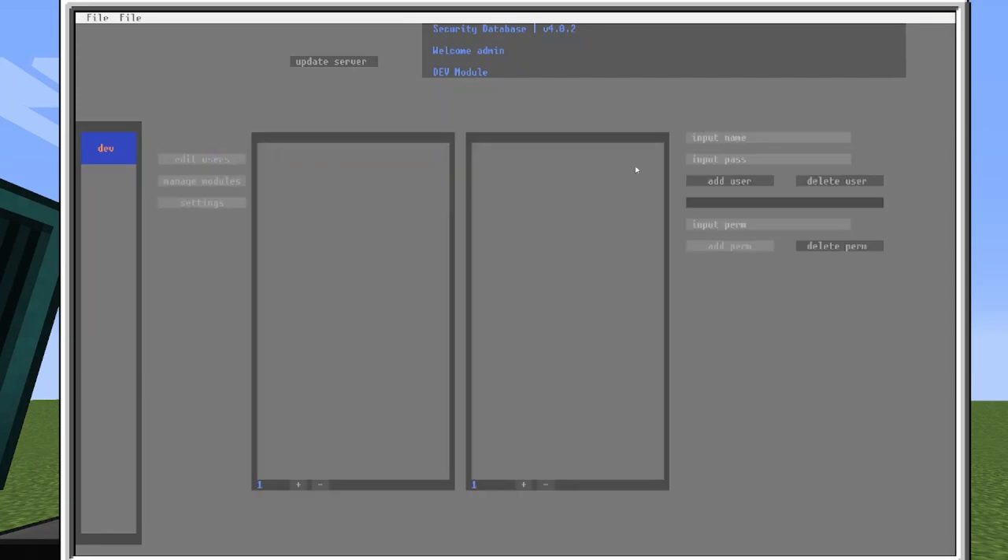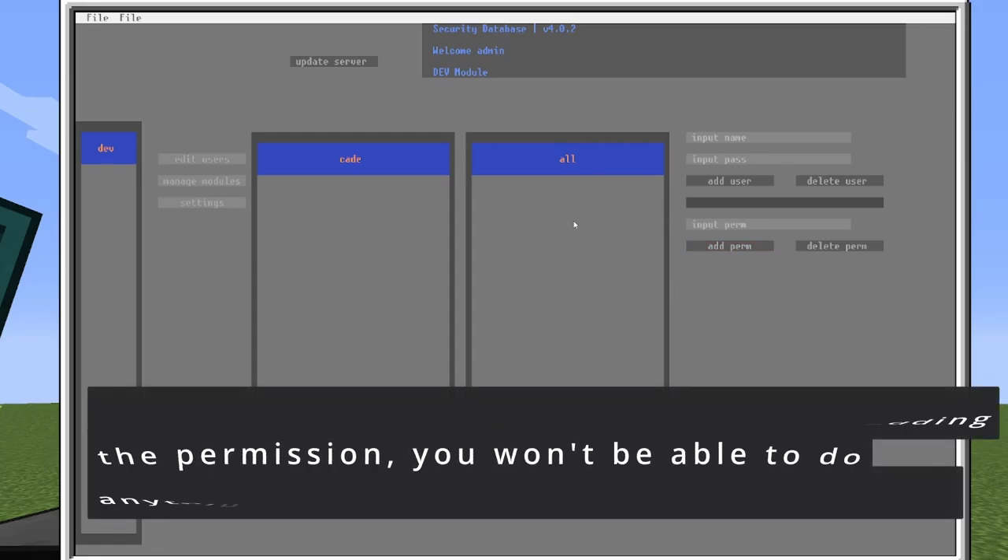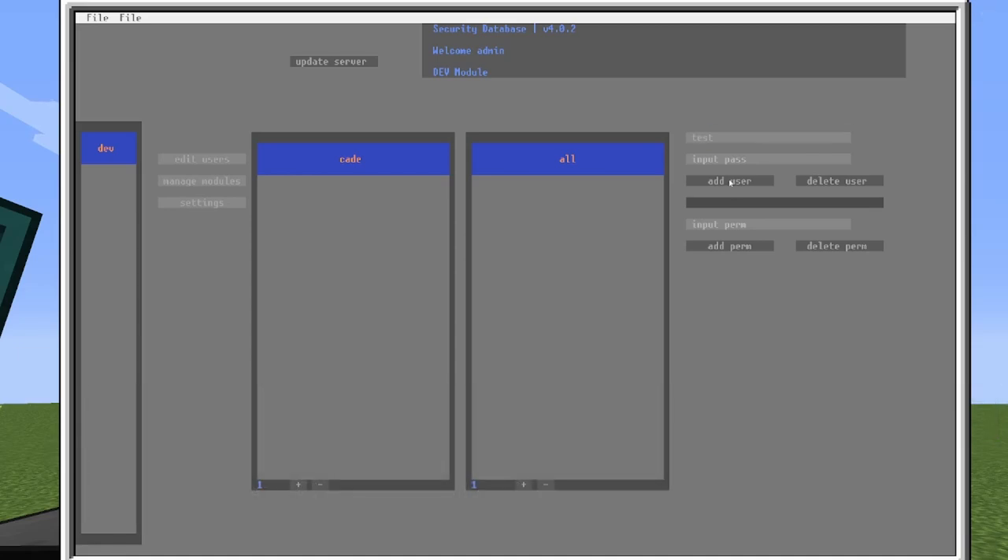Now we're going to do Edit Users — manage our users to make sure no one else can get onto our system just by knowing the port. First, input the name — I'm going to put 'Cade'. Password: I'm just going to use 1234. That will add the user. You cannot edit passwords once you've entered them. This is the most important part — you need to do this before you close the database. Click your user and enter 'all' — this will make sure you have all permissions. I also found a bug here that someone reported a while back; I wasn't able to replicate it before but now I can — I'll fix that soon.